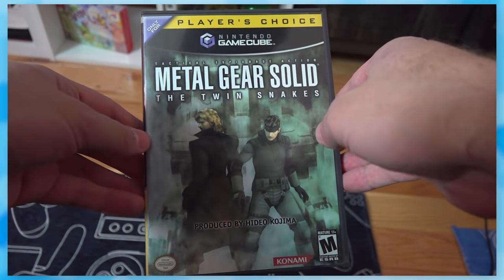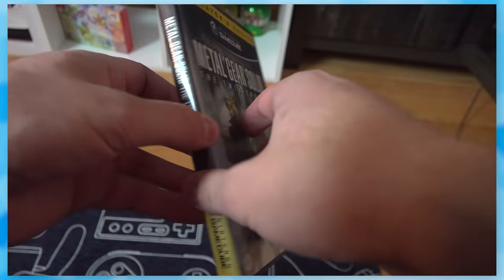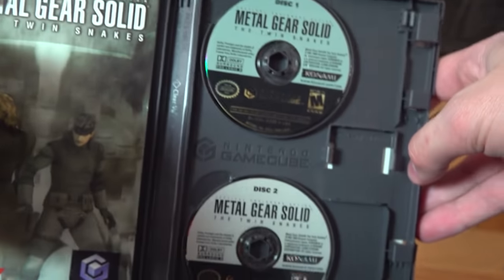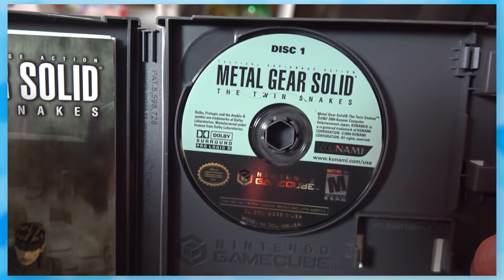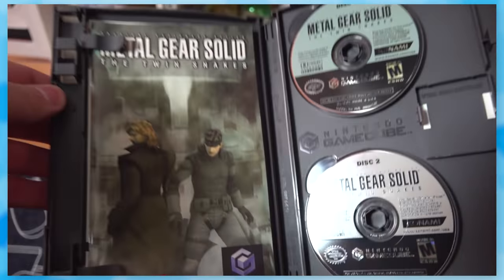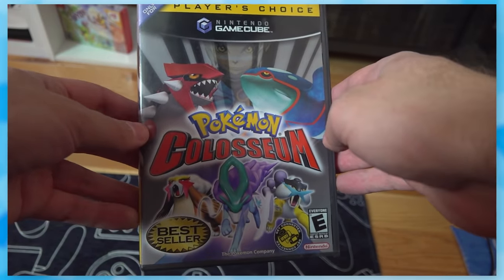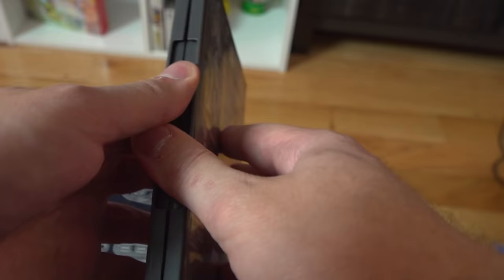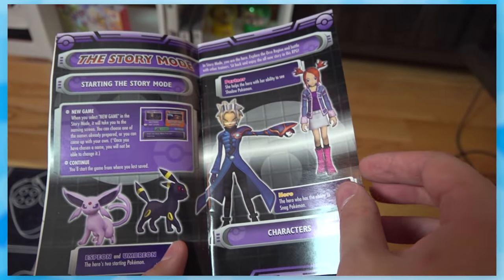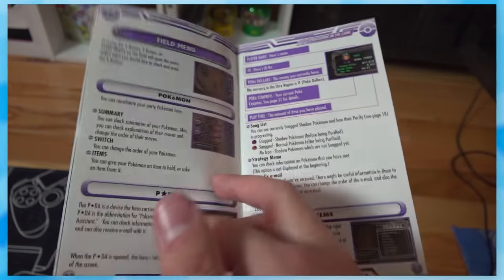Metal Gear Solid: The Twin Snakes is worth $111, and for good reason — they're pretty solid remakes of Metal Gear Solid and Metal Gear Solid 2: Sons of Liberty. This also comes on two discs. Konami knew this game was worth putting on the GameCube and was willing to print two discs to fit everything. Finally, there's Pokemon Colosseum, which sells complete for around $121 — it's basically a 3D Pokemon game, but with strange changes like starting with Espeon and Umbreon and catching Shadow Pokemon from trainers.